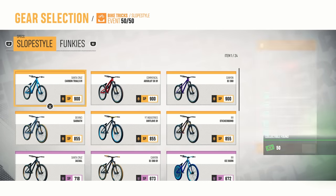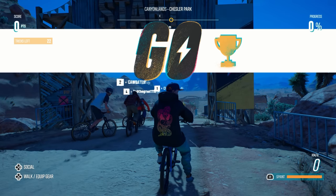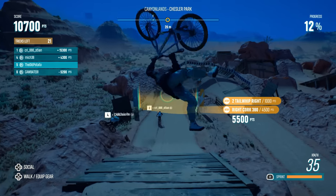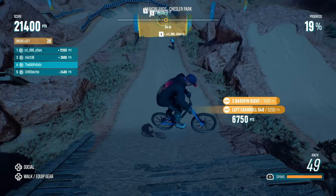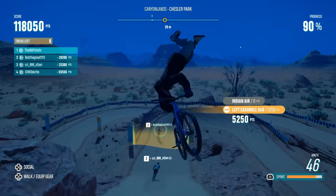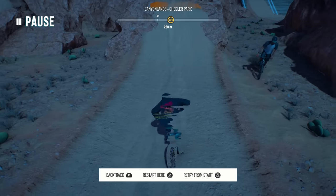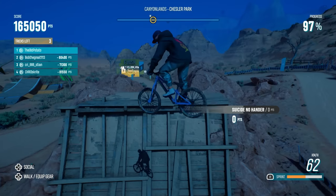Next event we're hitting is 50/50 and we're gonna do this on the Santa Cruz Carbon Trials O1. I feel like this is honestly the best slopestyle bike for this event because it has the highest sprint out of all the slopestyle bikes, and this event is just a bunch of jumps back to back. We're gonna be flowing over them with steep landing mode — I kind of like it, it's so much more chill. Getting those double cashies — can we hit a double twister? Yeah we couldn't hit a double twister there, straight into a left-right cash roll. So many jumps, I can't remember which ones are the big ones.